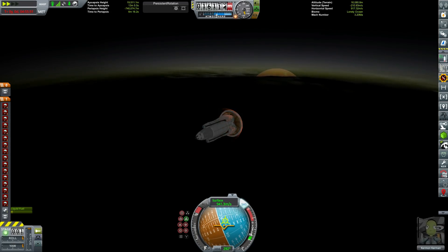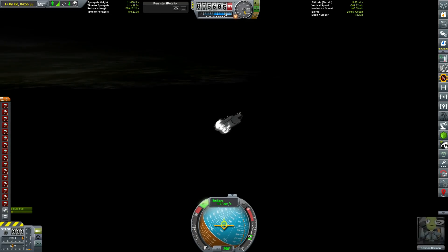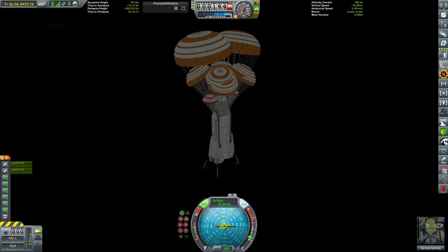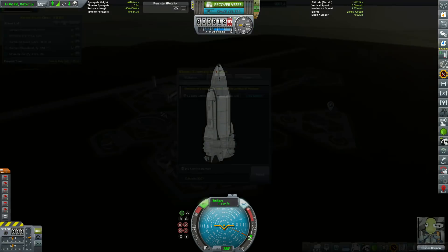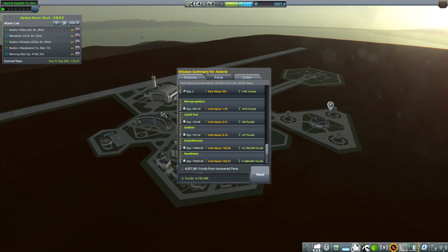We're also going to update to version 1.7. I've never jumped four versions while keeping a save file intact, but they've mostly been incremental steps besides the Making History update, so it's a pretty big change. That's why I'm doing it at the beginning of next series rather than halfway through this one. On return, we didn't quite have enough parachutes to fully slow down, so we hit the ocean pretty hard and lost our engines. But we saved the rare metals and exotic minerals — losing maybe 20,000 on the engines but gaining over 4 million funds. So now we have enough funding.